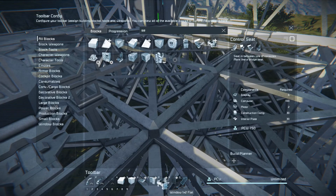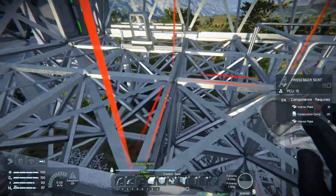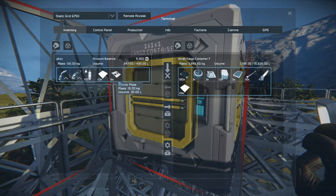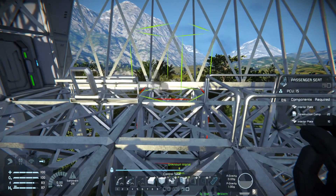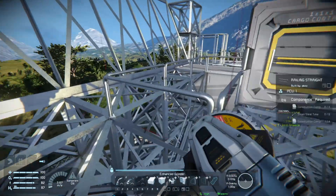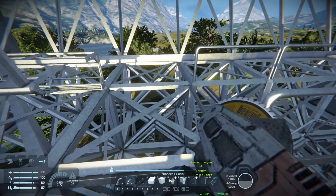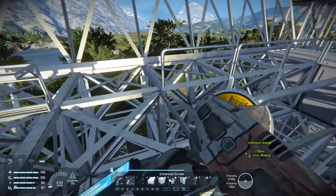I'm going to — control seats. Control seats — and what are we missing? We need interior plate. Do I have any interior plate? Yeah, do it. We can't put it in that one, can we? Although, if we come on — we can technically put a rail on the inside of that one, I believe.